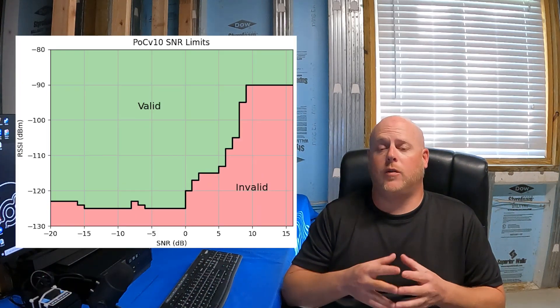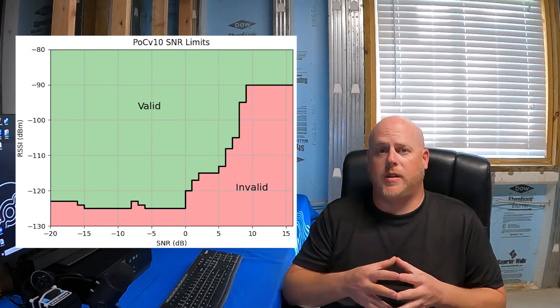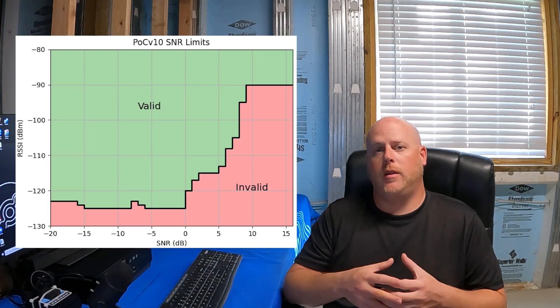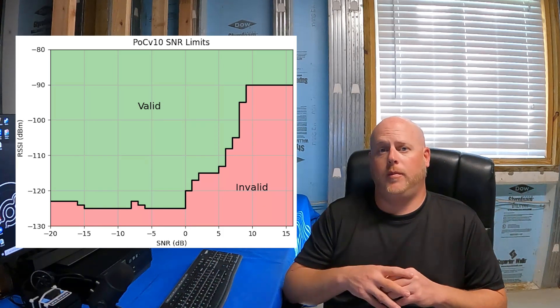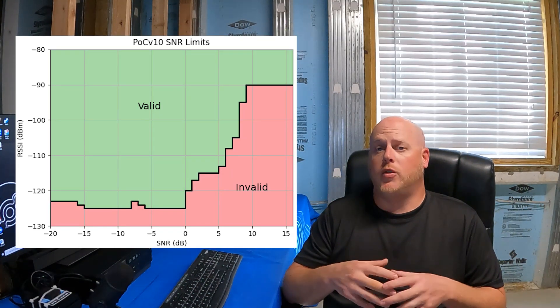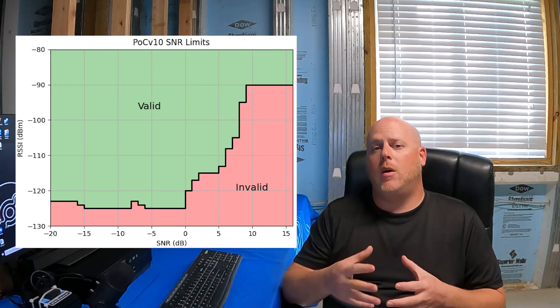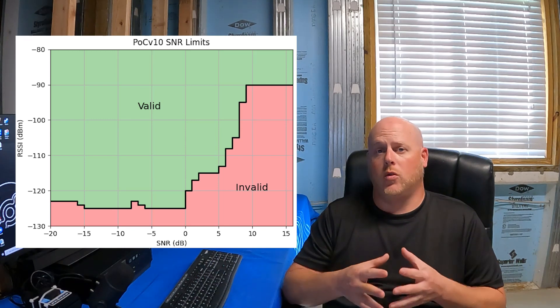The way the Helium network determines what is a valid or invalid witness for POC 10 is expressed in this chart. On the left-hand side is RSSI or signal strength, and across the bottom is SNR or signal-to-noise ratio. When you compare real values to this chart, if the RSSI and the SNR are too high or too good, the network determines that it's likely the location of the miner is incorrect or spoofed. This equals an invalid witness and zero rewards.